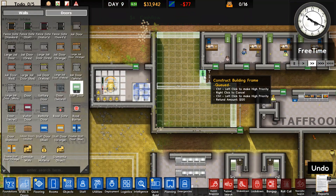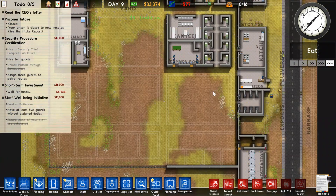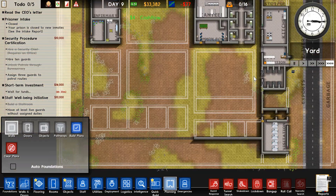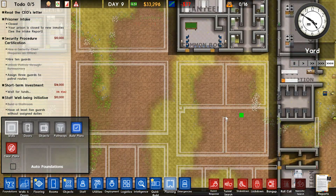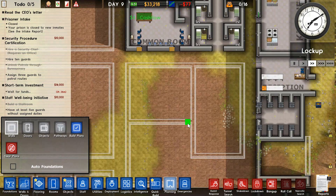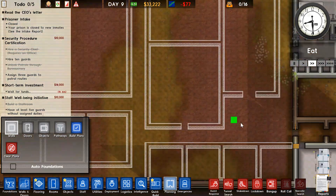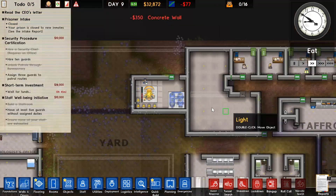Started construction on the kennel and the security room nice and early so whenever I have those I can slot them in right away. Started to replan a bit so I can have a workshop — I always like to have a workshop because it does earn you a fair amount of money. I re-planned that final cell block and made sure it could fit a workshop.